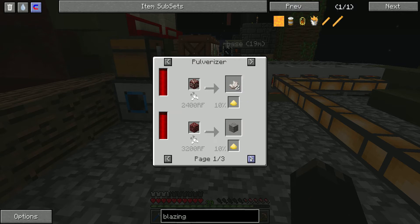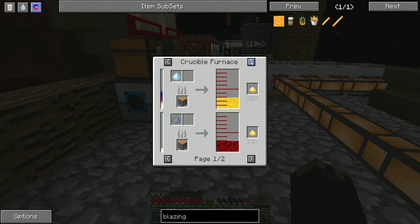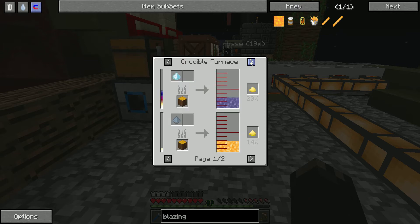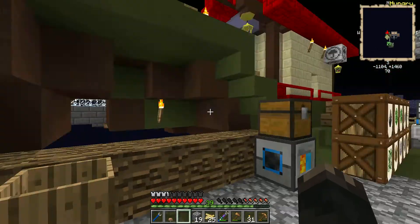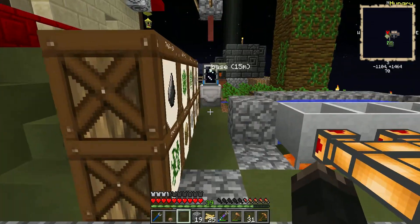We can get the sulfur from several different places. We can even get sulfur from smelting this thing out — it's a 25% chance. We can put the silvery dust in a crucible furnace and make sulfur. We can get it from bees, which we're probably going to have to do anyway. There's also sulfur ore in the nether that gives you quite a bit, so we shouldn't have to worry about sulfur.